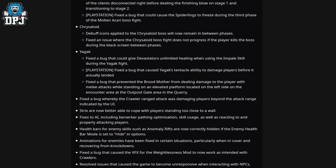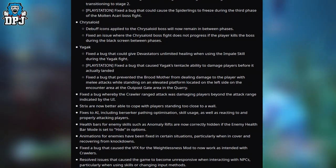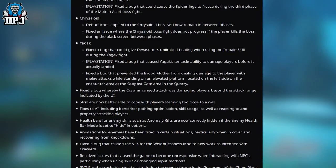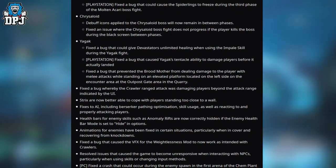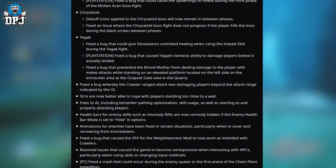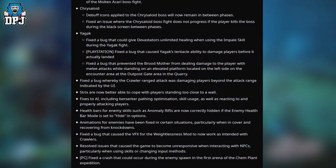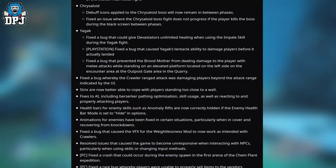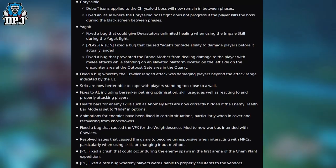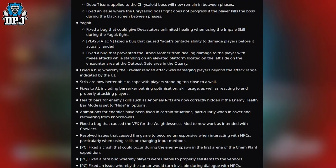Streaks are now better able to cope with players standing too close to a wall. Fixes to AI including Berserker pathfinding, optimization of skill usage, as well as reacting to and properly attacking players. Health bars for enemy skills such as anomaly rifts are now correctly hidden if the enemy health bar mode is set to hidden. Animations for encounters have been fixed in certain situations, particularly when in cover and recovering from knockdowns. Fixed a bug that caused the VFX for the Weightlessness mod to not work as intended with crawlers. Resolved issues that caused the game to become unresponsive when interacting with NPCs, particularly when using skills or changing input methods.